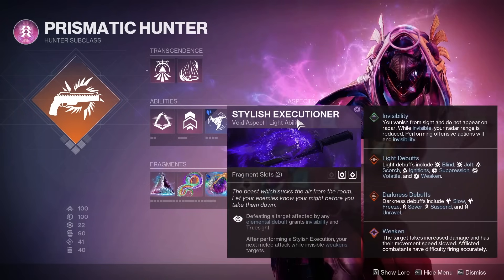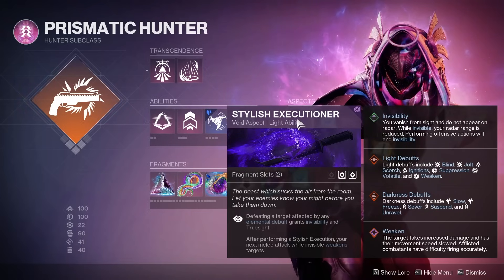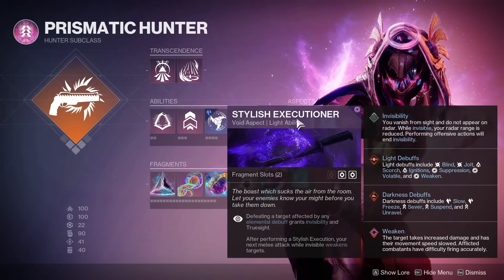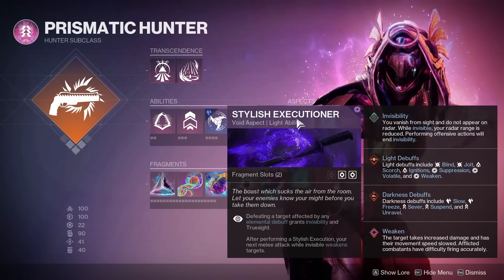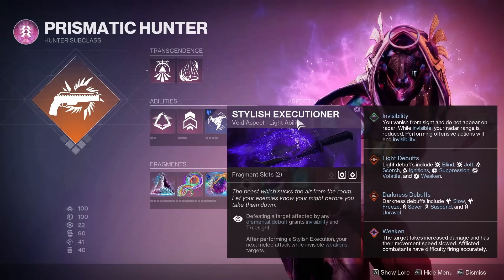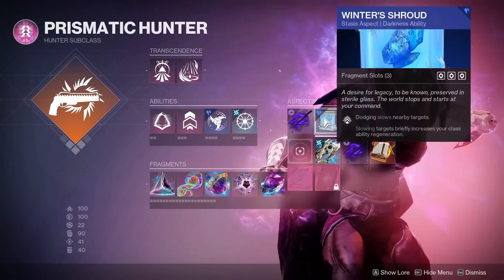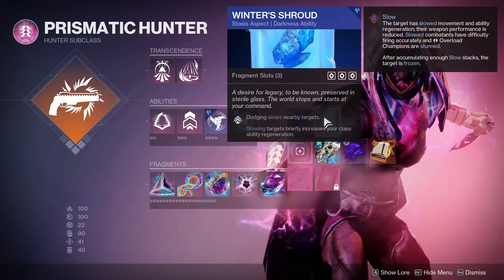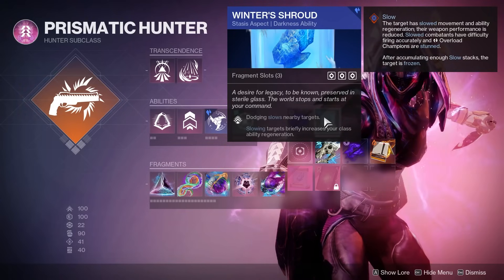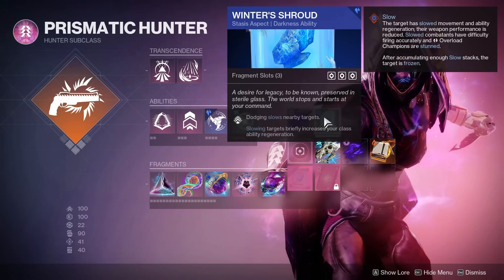Onto the aspects: Stylish Executioner is pretty much a no-brainer here, especially with your Drifalcon. Defeating a target affected by any elemental debuff grants Invisibility and Truesight. Those elemental debuffs are everything from Scorch to Slow, Jolt, Volatile — anything like that. You're going to constantly be going in and out of invisibility and constantly reapplying Volatile Rounds to your Void weapons. Additionally, after performing a Stylish Execution, your next melee attack while invisible weakens targets. So your Withering Blade can also apply that 15% Weakened debuff when coming out of invisibility. For the second aspect, you'll want Winter Shroud, which states dodging slows nearby targets — again applying a Darkness debuff, which affords you another opportunity to go invis and apply Weaken. So you can see how the back and forth between dodging, throwing your melees, and constantly applying both Light and Dark debuffs will play into the Drifalcon side of this build.